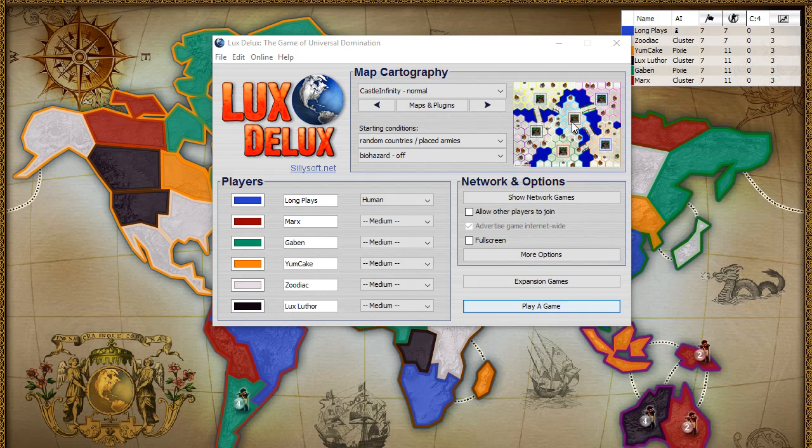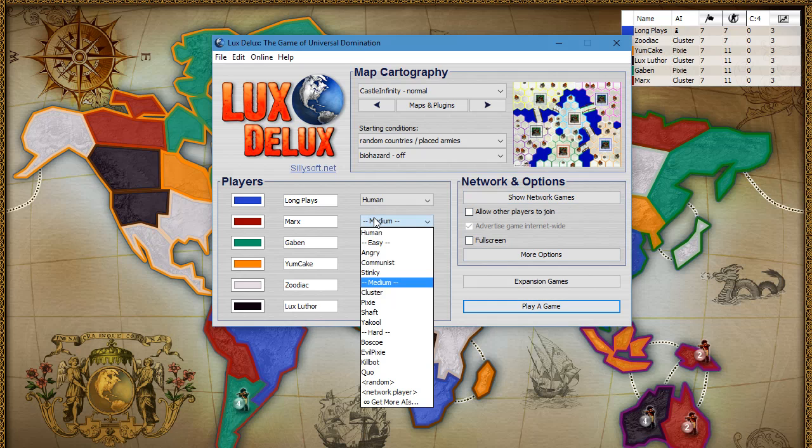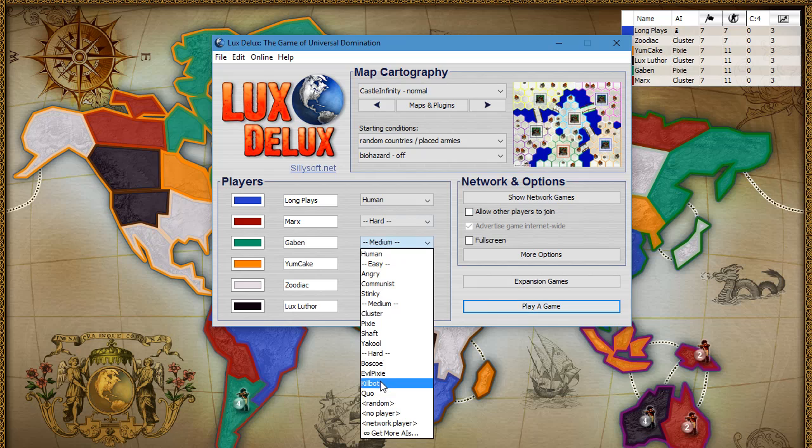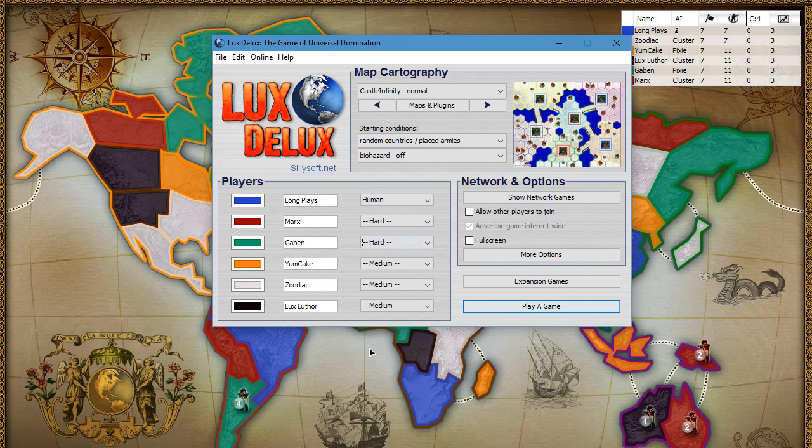Hello and welcome to another episode of Lux Deluxe. Let's play a little more of these and bring one of these AI guys to a hard AI - let's bring two of them. Hopefully they will play against one another. So we're playing a normal map, Castle Infinity normal, with five opponents: two hard and three medium. Let's try it out.